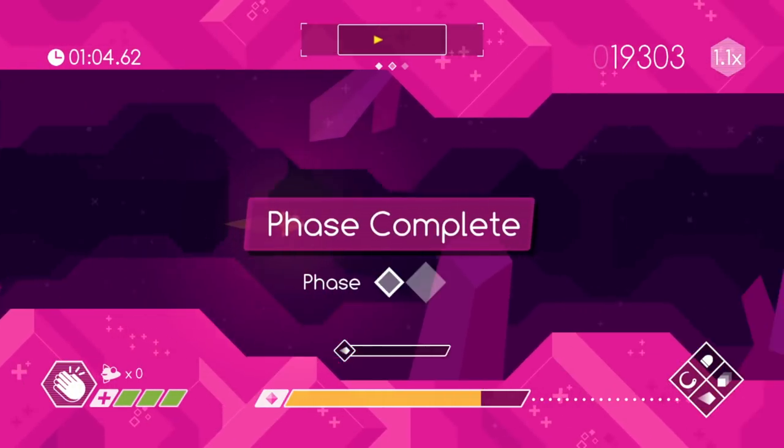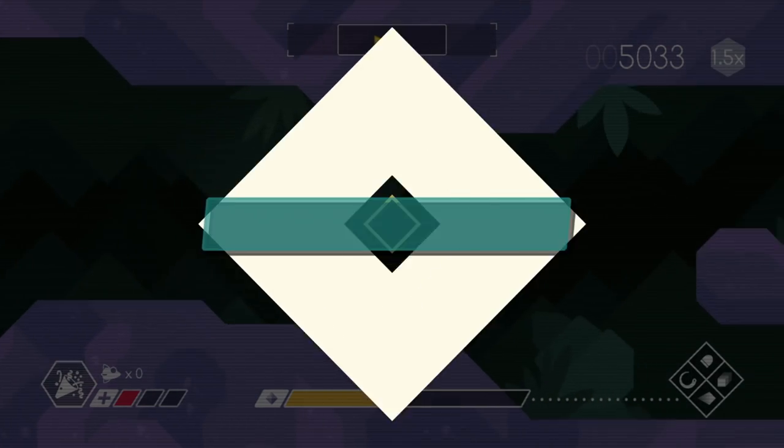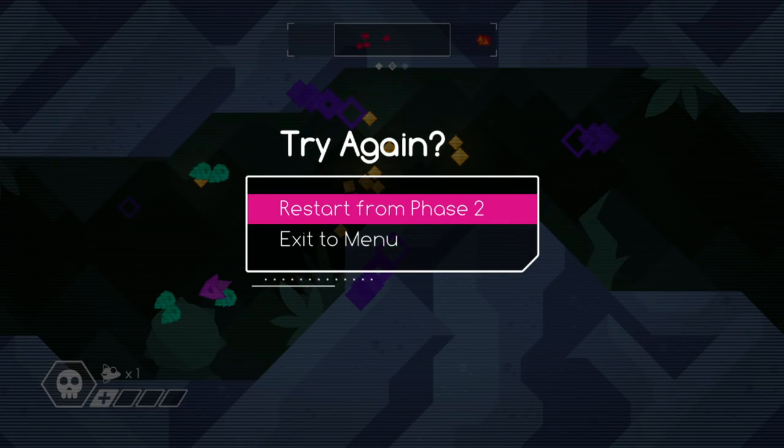Every level is broken up into three waves of enemies. When you complete all three waves, you complete the level. If you get killed, you have an option to start over from whatever wave you last left at.